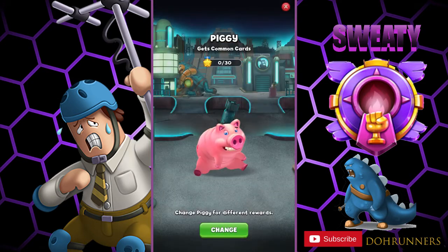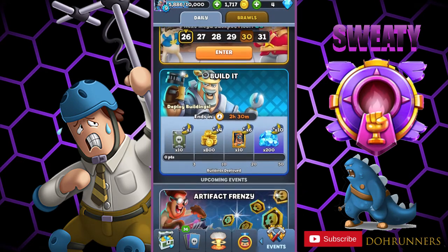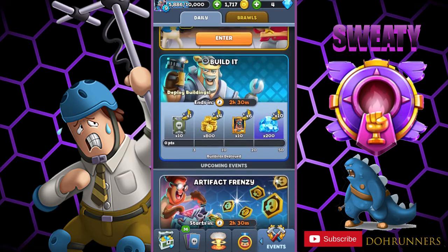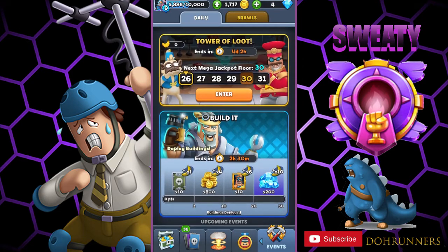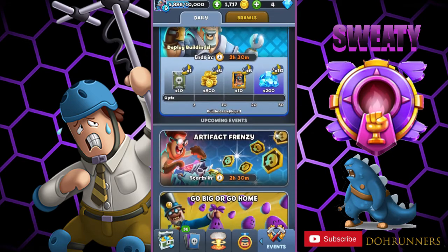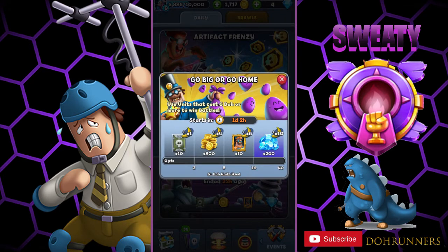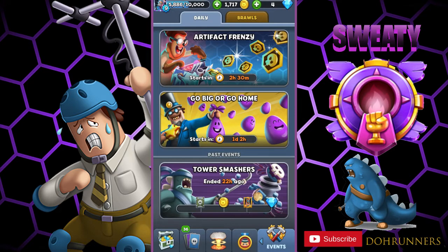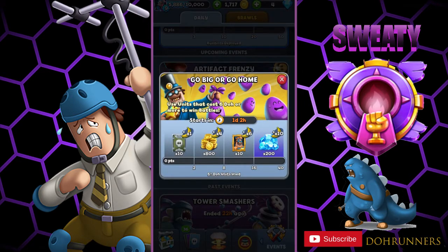There's a lot more different stuff with the daily events now. There's Build It, where you have to deploy buildings to get bananas for the tower of loot. There's Artifact Frenzy, where you have to use artifacts. Go Big or Go Home uses units that cost 6 or more dough. Tower Smashers involves destroying towers, and now instead of 100 gems at the end of each one, you get 200 gems and some gold.